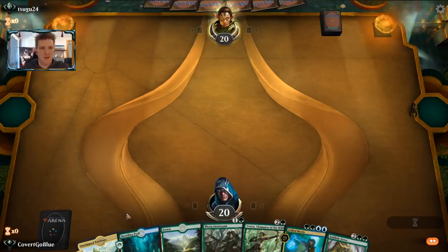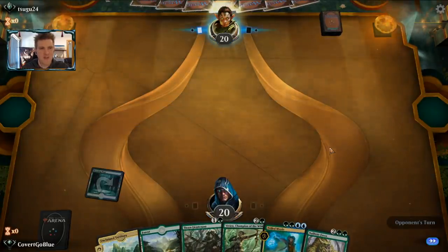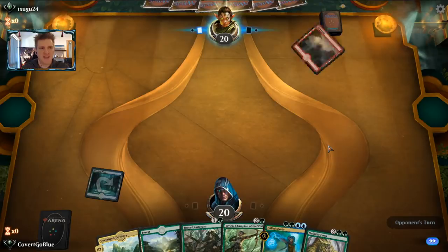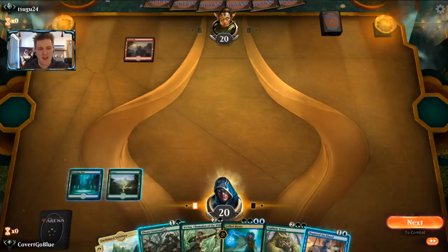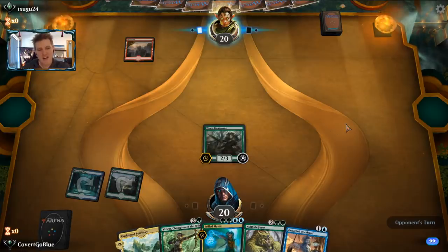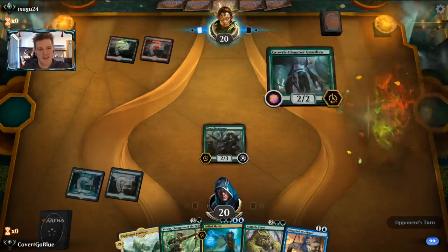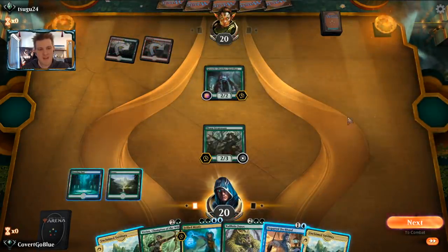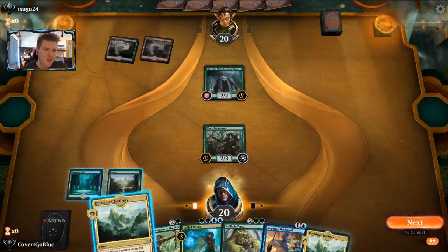Our opponent mulligans to six, so right away a tiny bit of advantage. They scry to the bottom - beware of a hand that's either very full of land or very short. With a turn-one Mountain, I think we all know what's coming. Let's play the Thorn Lieutenant instead of Departed Deckhand in case of a Shock. And they play green mana - this could be an interesting and possibly good matchup. Our opponent is going to play a bunch of creatures, but I think ours can go a little bigger.